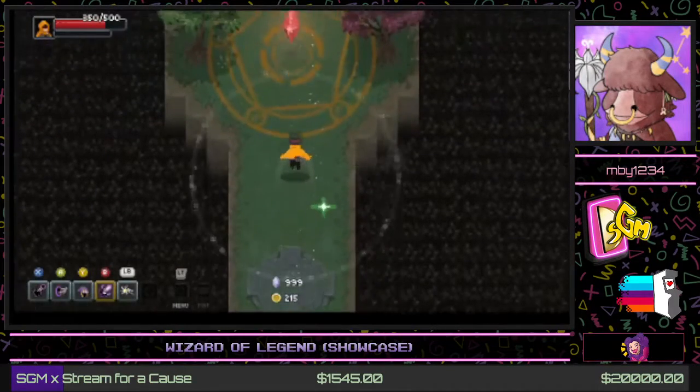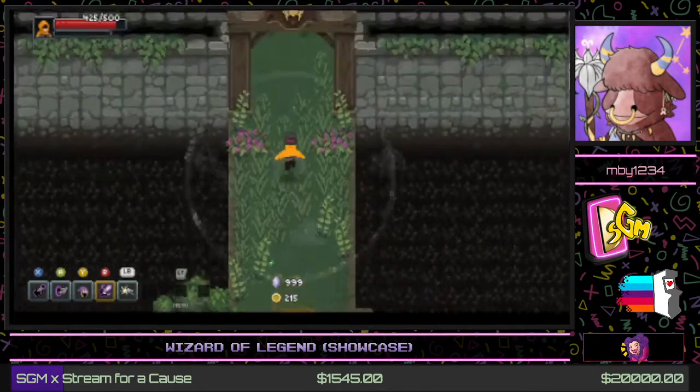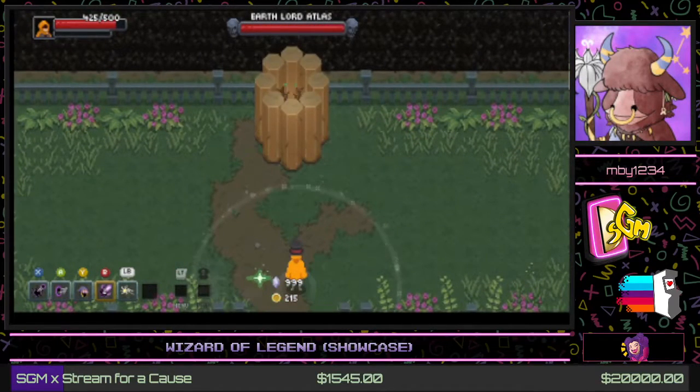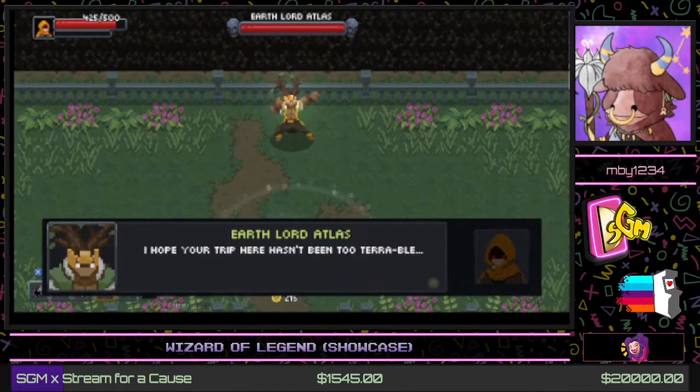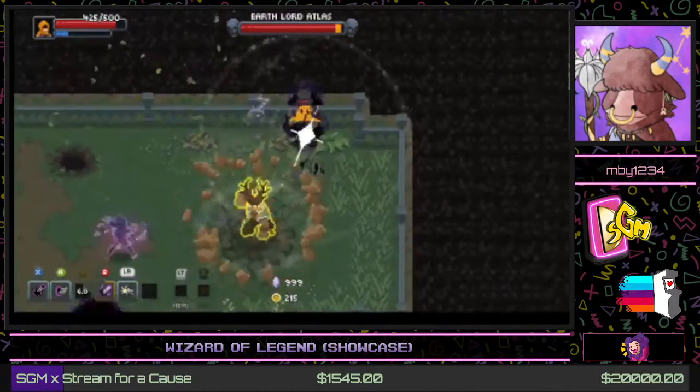Right before a boss there'll be a health crystal you can break to get some health, just in case you're low. And here we meet the first elemental boss — Earth Lord Atlas: 'I hope your trip here hasn't been too terrible, because you're about to get crushed!' A lot of these bosses really like their puns and wordplay.